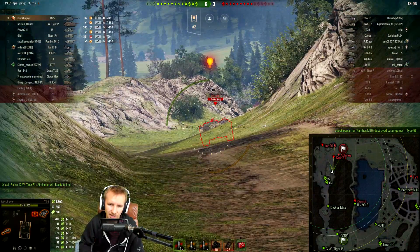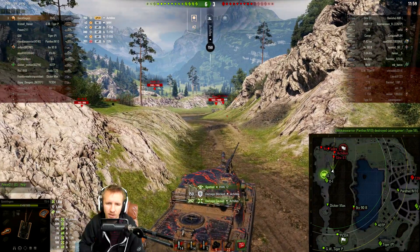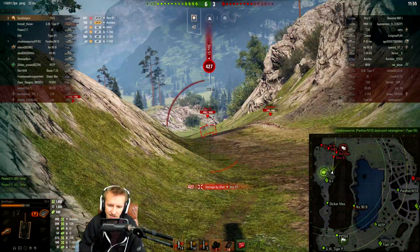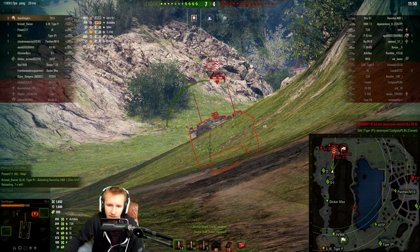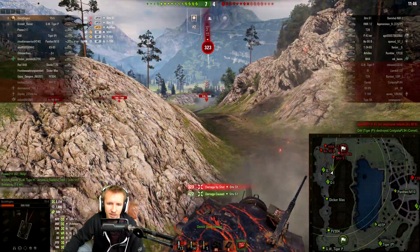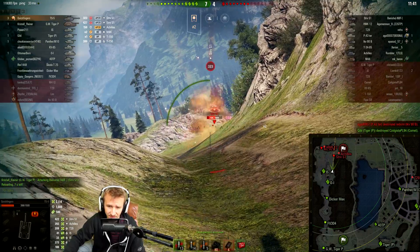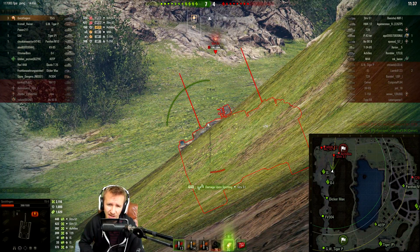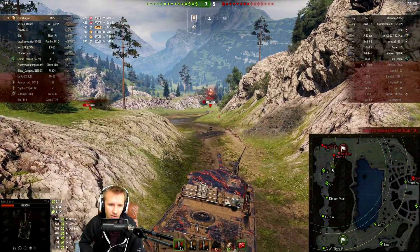I'm not sure if yellow-damaged tracks actually decrease your traverse speed - something I've never thought about after nine years of playing this game. There's an S1 right in front of me and I try to get the Achilles, but notice how I always have to make awkward movements in this vehicle over a ridge line because of the awful gun depression. While the S1 can easily work that position, I just can't. Finally I get to repair my gun to accurately shoot the S1, but he's going right into my lower plate.